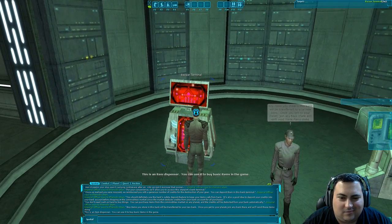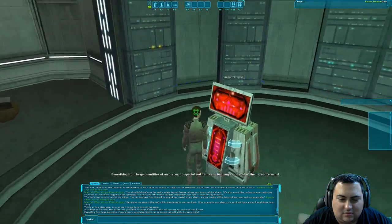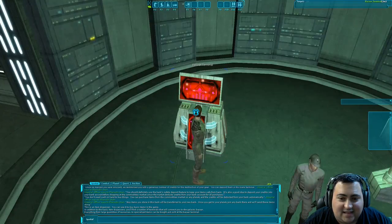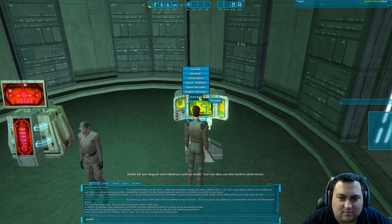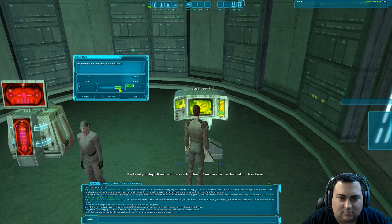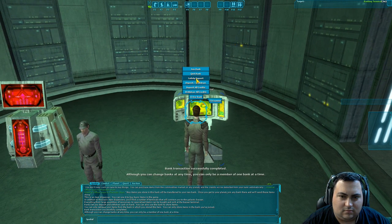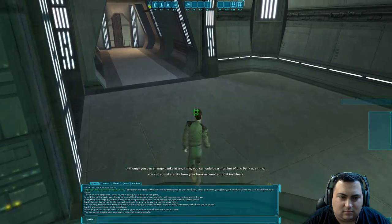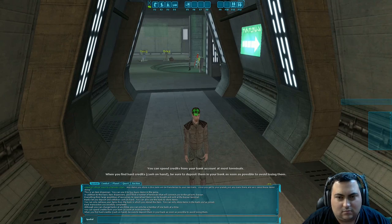This is an item dispenser. You can use it to buy basic items in the game. In addition to the basic item dispensers, you'll find a number of terminals that will connect you to the Galactic Bazaar. Everything from large quantities of resources to specialized items can be bought and sold at the Bazaar Terminal. Maybe SOE intended the Bazaar Terminals to have basic things you could purchase in addition to player-sold items. Banks let you deposit and withdraw cash on hand, and you can also use the bank to store items. You can only retrieve items from the bank in which you stored them. You can only be a member of one bank at a time, though you can change banks at any time. You can spend credits from your bank account at most terminals.